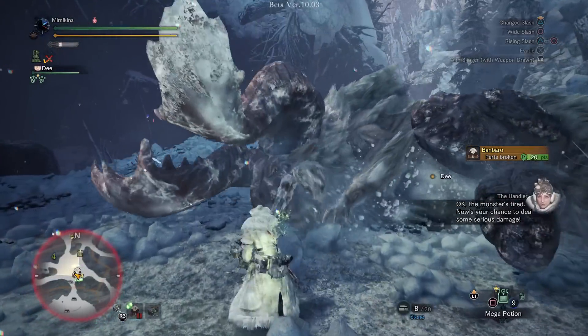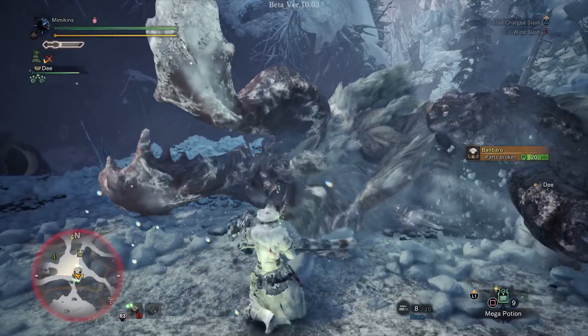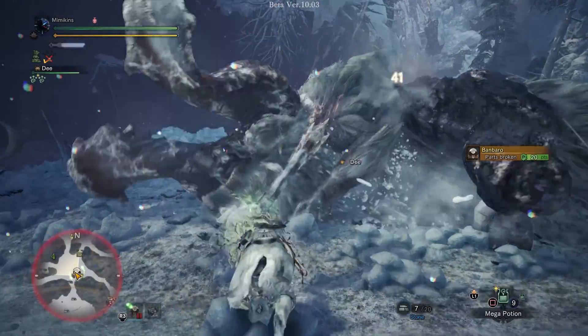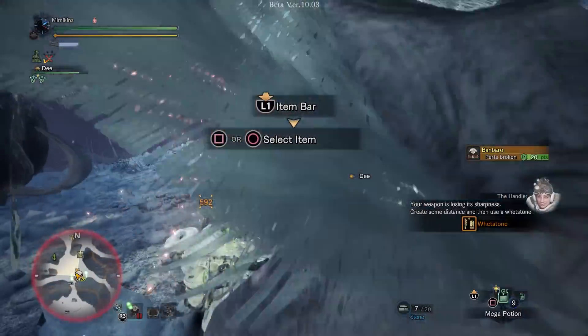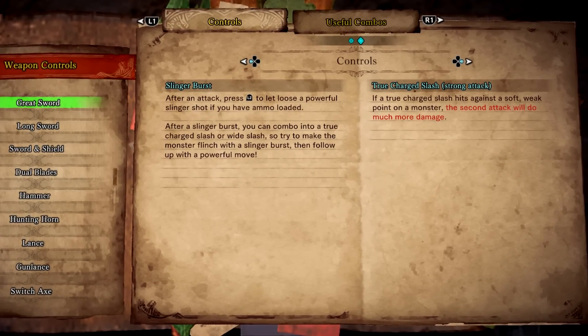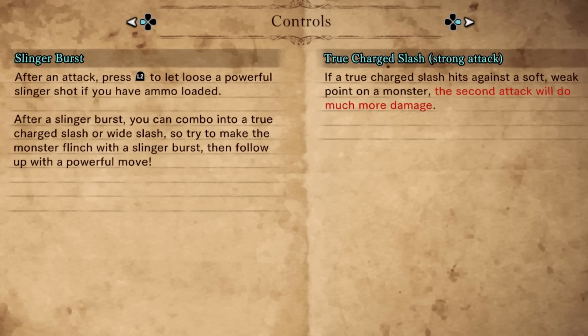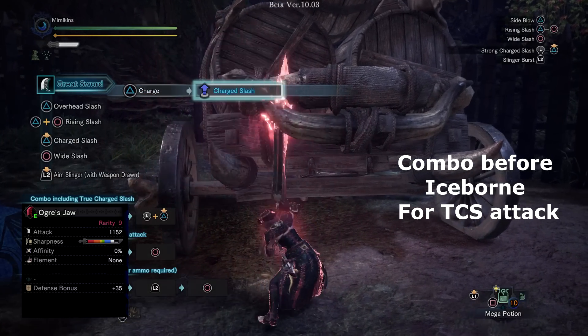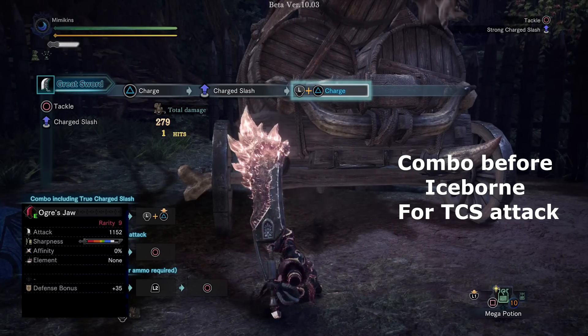In regular combat, the Greatsword has seen a few improvements. The changes are a bit more subtle than the other weapons, but definitely a boost to the Greatsword's DPS and help speed the weapon up. The weapon manual doesn't make it sound too impressive, but if you've played Greatsword before the beta, you know that one of the hardest hitting moves, True Charge Slash, takes quite a bit of time to prepare the combo to perform that attack.